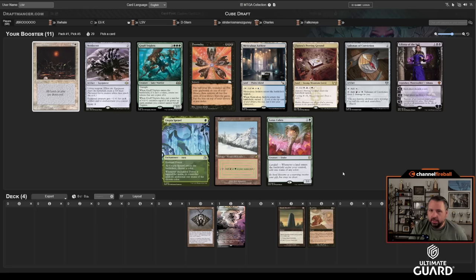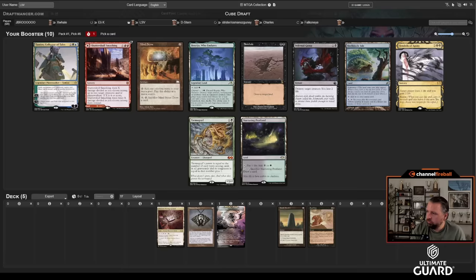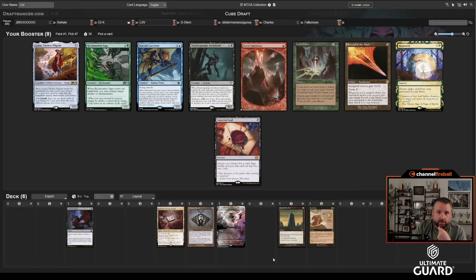There's a Doomsday — I just did that last draft — but there's also Liliana of the Veil. It's not that Liliana is bad, it just doesn't go well with Basalt Monolith, and it's a double-black spell. I'd rather just take Zedruu's Proven Ground. If I end up in red-black or a similar combination, that'll be useful. Then I'll see if that Doomsday comes back around maybe.